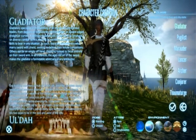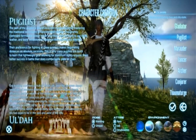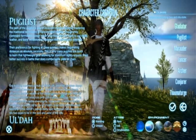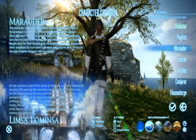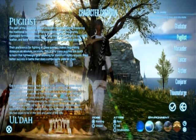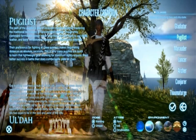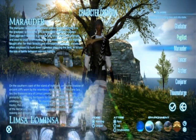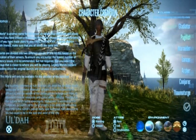Here are the jobs you can have — it doesn't have all the jobs that will be in the final release. We've got Gladiator, which is basically your sword and shield warrior; Pugilist, which is your hand-to-hand combat monk; Marauder, which is your two-handed weapon tank; Lancer and Archer, which are self-explanatory; Conjurer, which is kind of like a white mage; and Thaumaturge, which is almost like a black mage. I'm partial to Pugilist because in Final Fantasy XI I was a monk and I enjoyed beating people with my fists.